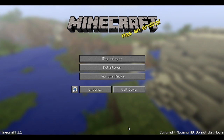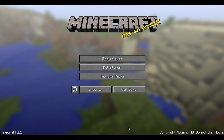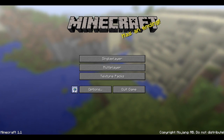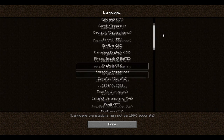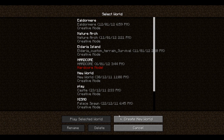Hey guys, I'm SuperServer here with a quick update on Minecraft 1.1. What's new about it? You'll see a little logo at the beginning — that is different languages for Minecraft now. All these languages are translated by the fans. So that was a cool little fact.